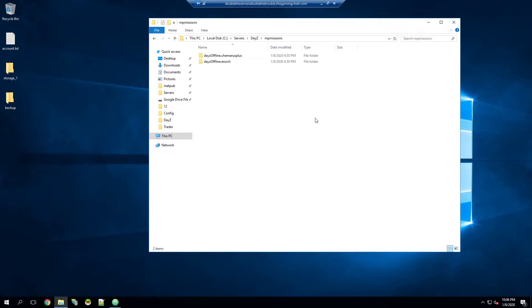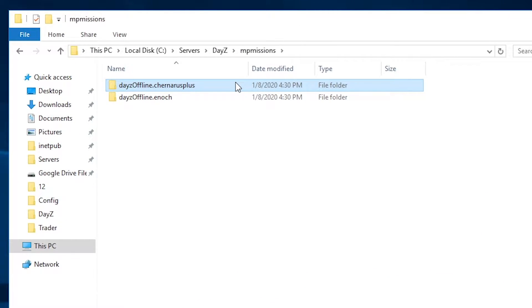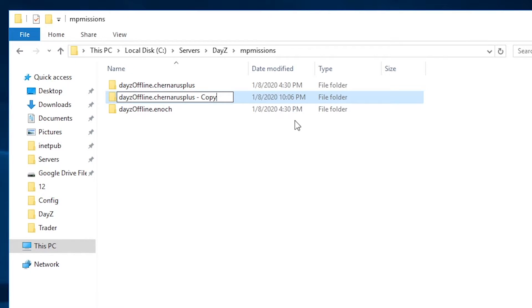We're going to go into the 'mp_missions' folder — this is where all your missions are stored. Find your current folder that you're using on your existing server. In my case I'm using Chernarus, so I'm going to make a copy of this folder. Then I'll remove 'copy' from the name, go to 'daisy_offline,' and add underscore one at the end. It's important not to add it after the dot or after the map name, as that's required to keep the same or it will break the server.